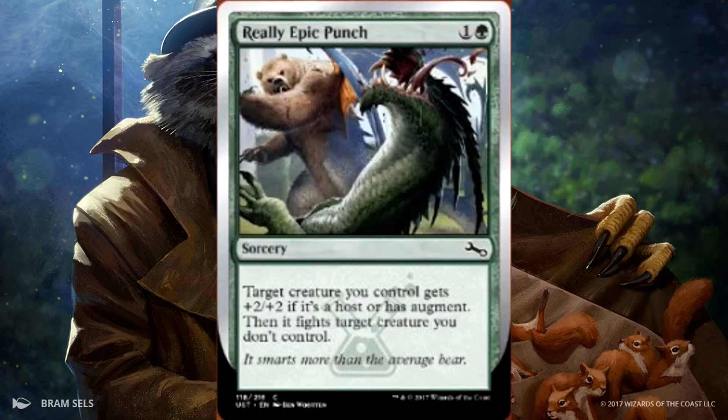Then we have Really Epic Punch. It is a 2-drop sorcery. Target creature you control gets +2/+2. If it's a host or has augment, then it fights target creature you don't control. That's a great card.